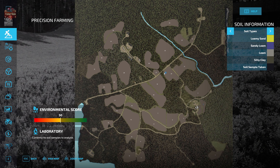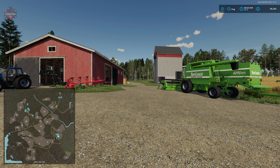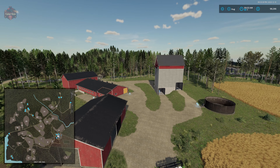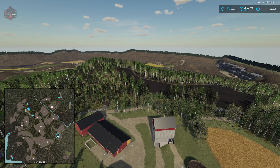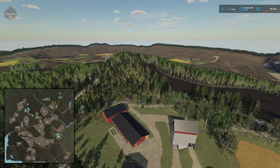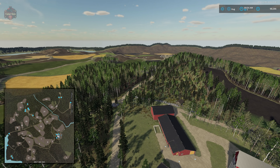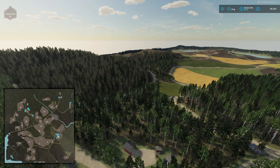The custom soil map has been applied to the fields: starting fields one and two are all loam, as are many fields in the south, but fields to the north are a mix of sandy loam, loamy sand, or silty clay. Gaining some altitude, you can really appreciate the sheer number of trees on this map. Way in the distance the trees aren't rendered yet, but that's all forestry over there — the forest is incredibly dense.